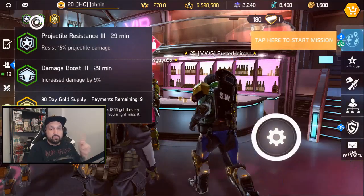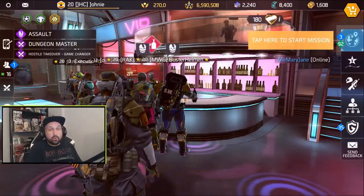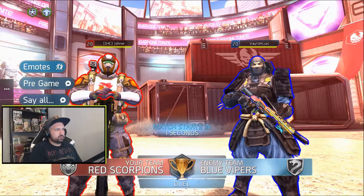Got my buffs, I'm ready to go. 15% projectile resistance plus the 5 from skill three — that's 20% projectile resistance total. All right, we're good to go.